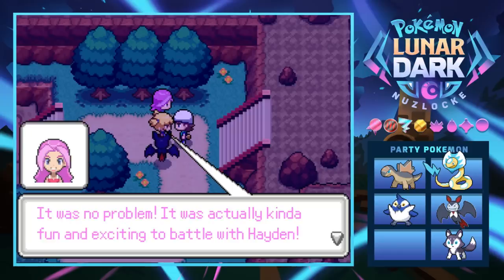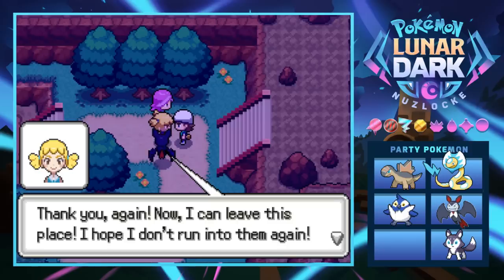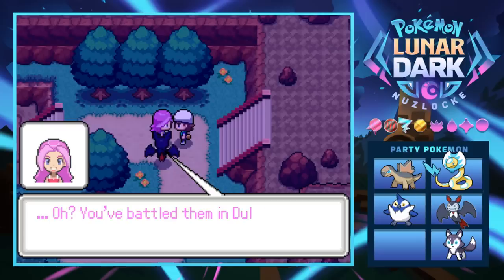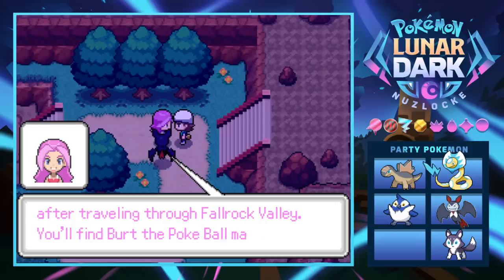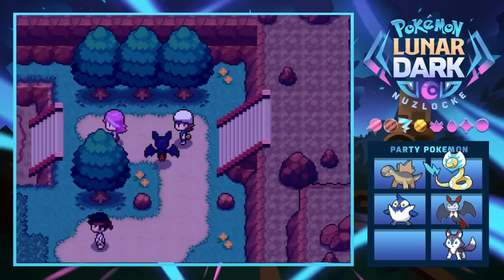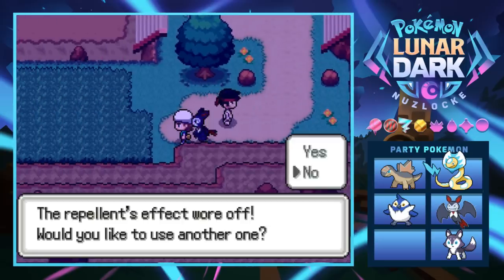Kira says it was fun and exciting to battle with me and heads to Orshore Town to call Professor Pinewood at the Pokémon Center to tell him about Team Lunar. She mentions Orshore Town is the next city after traveling through Fall Rock Valley, and we'll find Bert the Pokéball maker there. Finally! We've been collecting acorns like nobody's business for that.